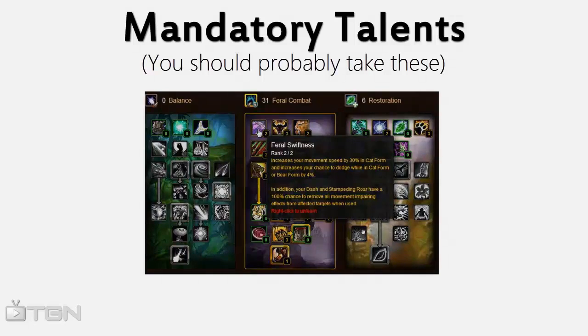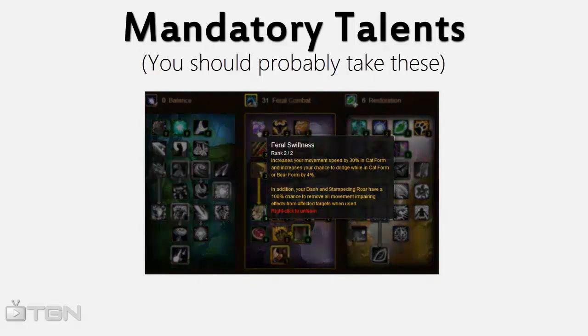First off, you want 2 out of 2 in Feral Swiftness. This will give you the best part about being Feral — the mobility. The 4% dodge is great too. An important thing to remember is that this will change 2 abilities of yours: Dash and Stampeding Roar. Both of these will now remove all roots from you, so don't waste them.